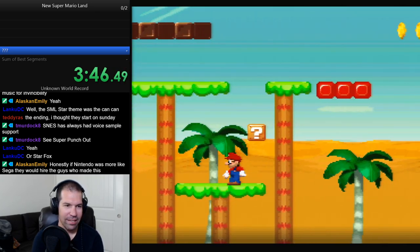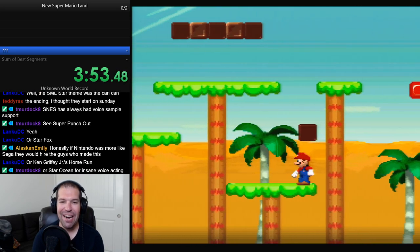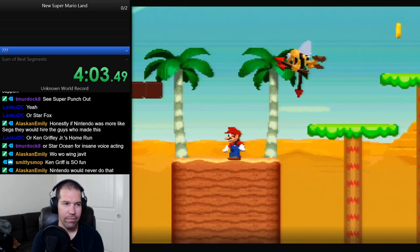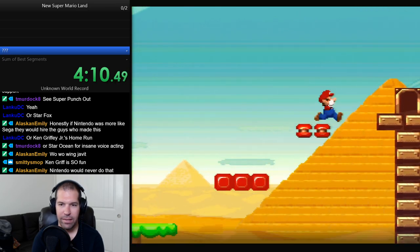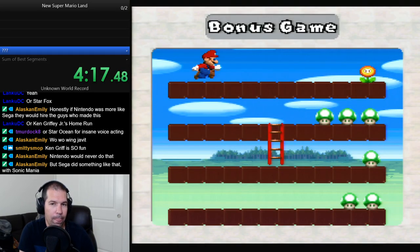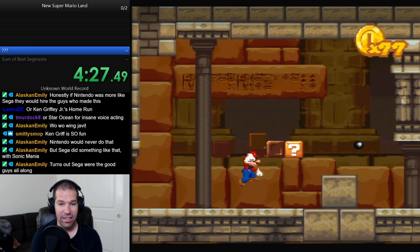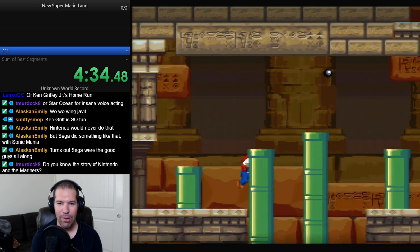Gonna get some extra lives. Emily, what do you think the odds are that Nintendo would hire the people who did this game? That's right, Ken Griffey Jr.'s home run - good call, Wonku. They have voice acting. Ken Griffey is fun. He was consulted on the redesign of Sonic for the movie - he posted something about it, which I thought was crazy. Turns out Sega was actually the good people all along. Who would have thought?